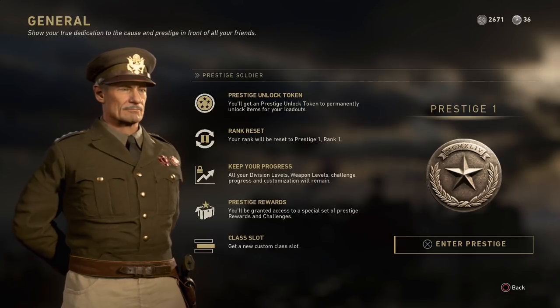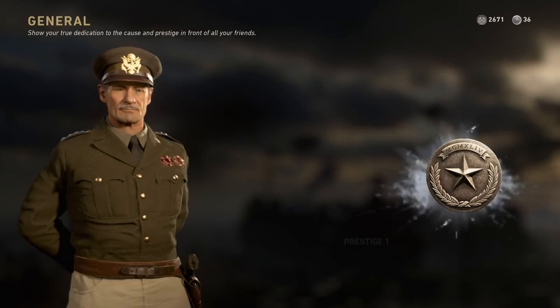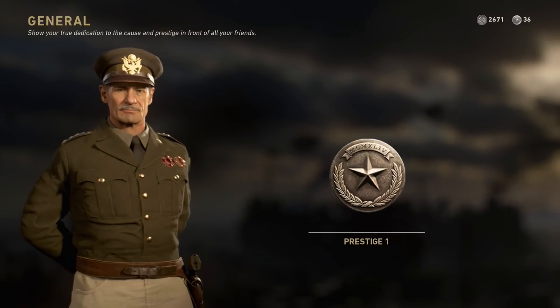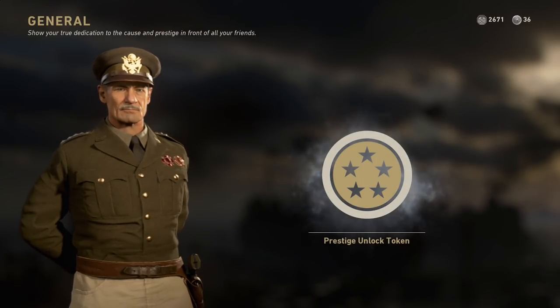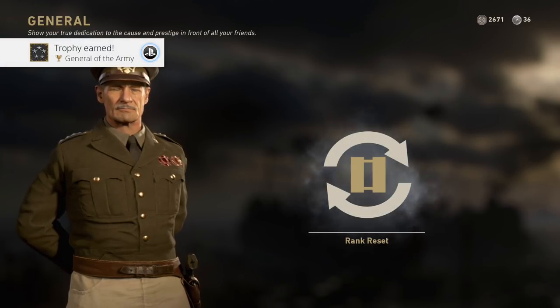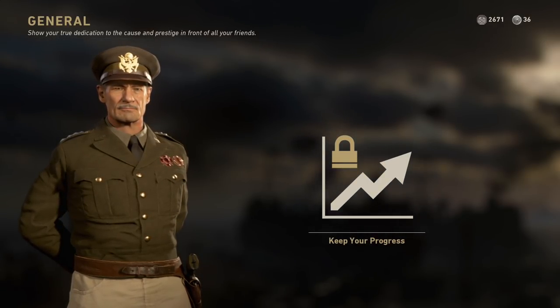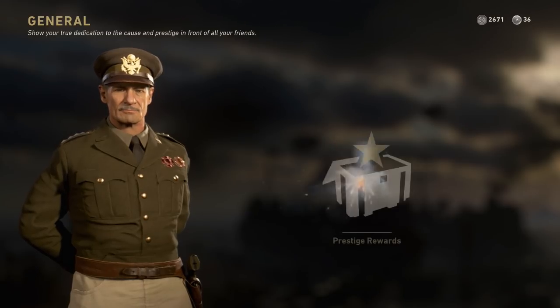You get a prestige unlock token. It resets your rank, but it will be prestige one rank one. You keep all of your progress such as leaderboards, weapon levels, and divisions — so no worries there. You also get a prestige reward which is a supply drop, and also a few calling cards, which is pretty cool. There's no emblem with the calling card unfortunately, but the calling card is animated and looks very cool.